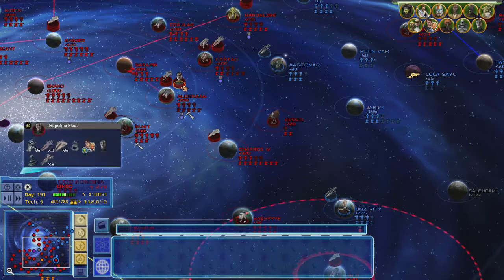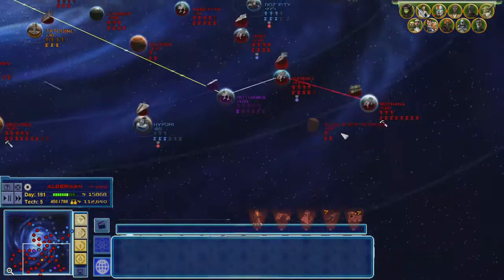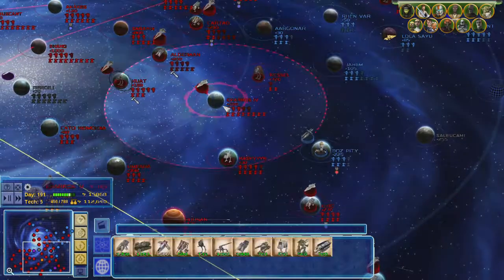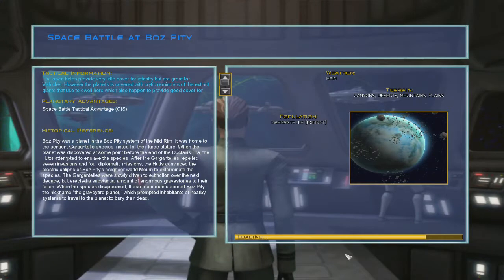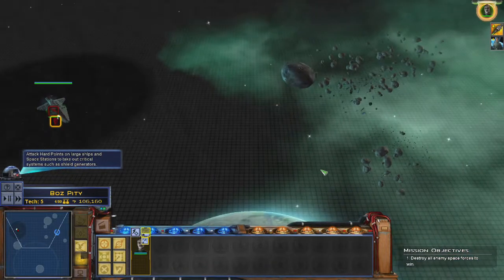Let's send the 501st to Boz Pity. We'll put Ylarn in as fleet lead again. We are building up some more armour for the 501st to use. Charos, Alderaan and Carteo, you all need to keep upgrading your space stations. We're bringing Ylarn in as the hyperspace fleet lead and he's just going to start moving over this way.